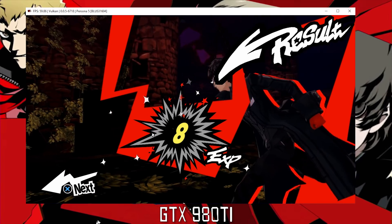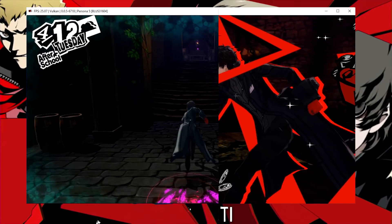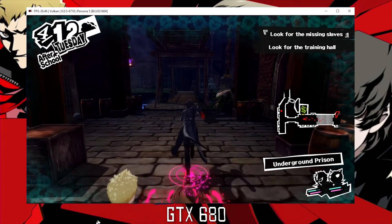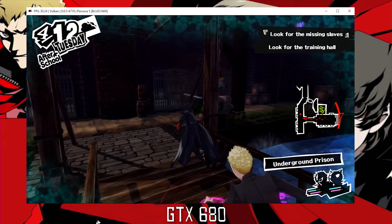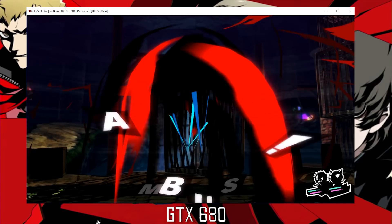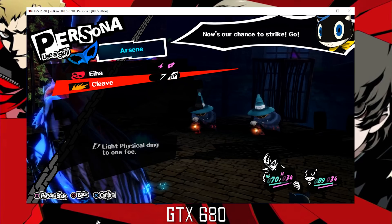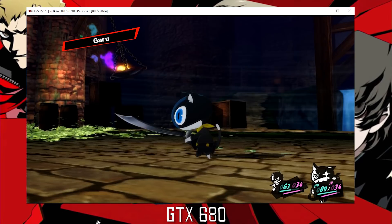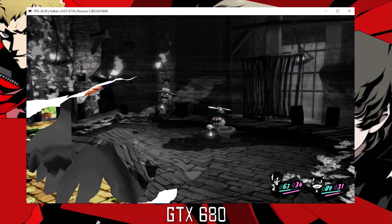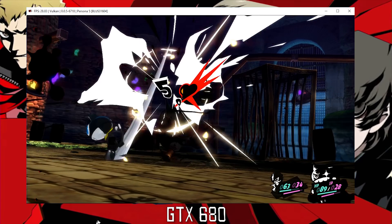Now that we've finished this battle scene, let's transition over to the GTX 680 and see what performance is like on that graphics card. Here on the 680, in this palace or dungeon, we are actually not able to maintain a 30fps lock. I was quite surprised by this due to the fact that I am rendering both games on both GPUs at 1080p. In a similar circumstance in this battle scene on the GTX 680, we are also not able to maintain a 30fps lock. So as far as RPCS3 goes, you will definitely need a more modern GPU than a GTX 680 in order to maintain maximum performance.